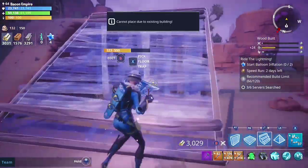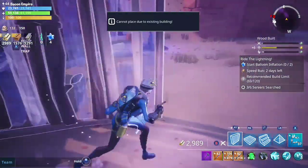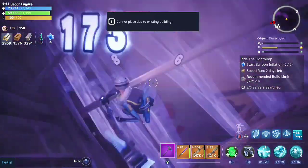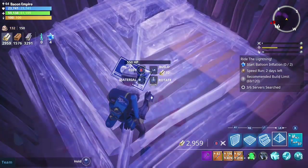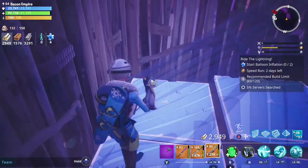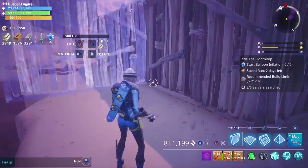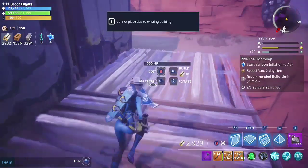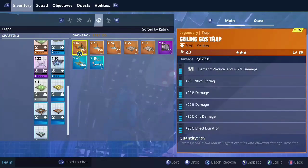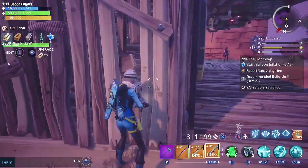I want to show you guys multiple different trap tunnels. This one we're going to use the map as our friend — we're going to use this hole right here. It's going to save us a little bit on traps. We're going to use wall launchers on the side so that when zombies hit, they fly off the side. Put some ceiling gas traps on there, and a ceiling zapper on the end just in case they make it through.